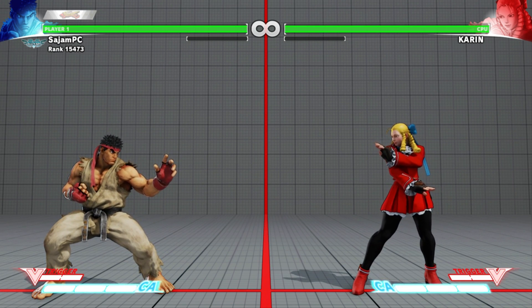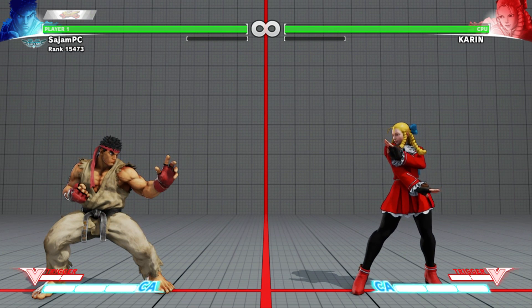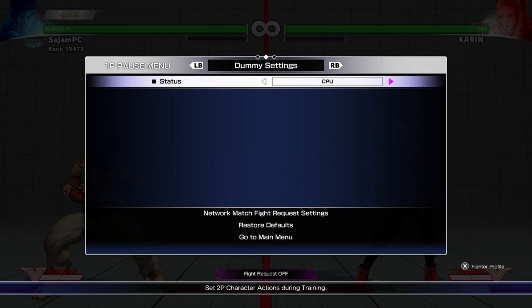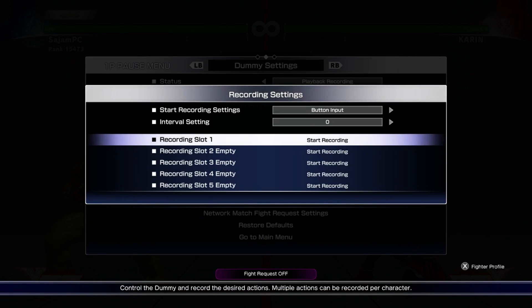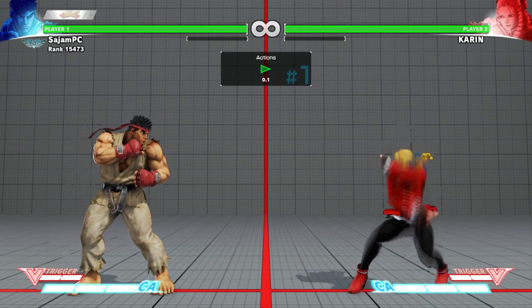One problem I was having myself was how to punish Karin's sweep with Ryu. I didn't know how to do it, so I thought I'd walk you guys through how I figured it out — and this is really just a lesson on how to use training mode. What I did was set Karin to do sweep and then block. That's all I wanted to do.